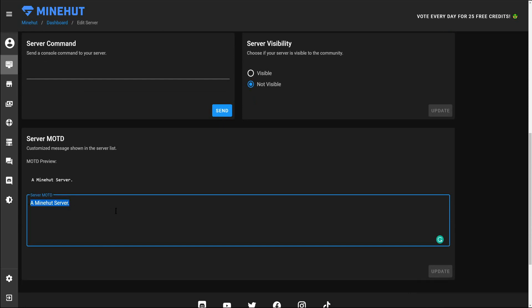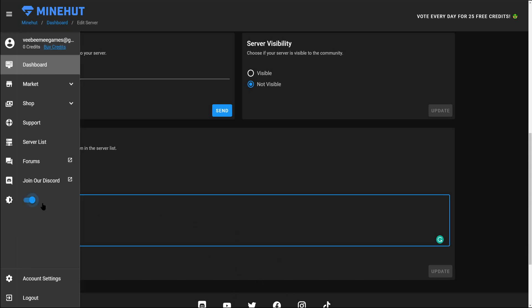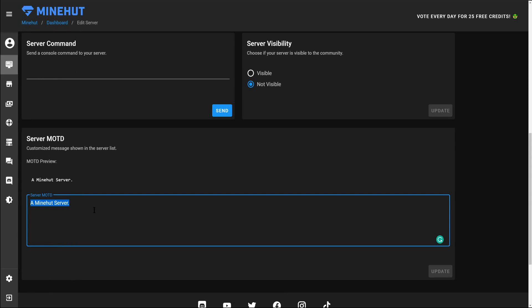Here is your Minehut server message of the day — this is what will be displayed when you're connecting to your server. For example, you can type in 'Welcome to the VB Me Server Number Two.' This uses any of the color scheme that Minecraft would use, and you can even add some cool characters and describe whether it's a survival server or whatever type of server it is.